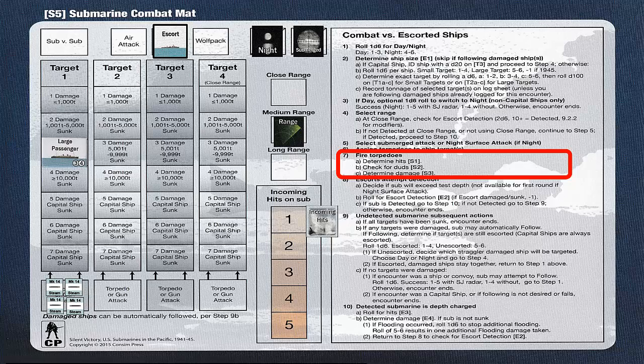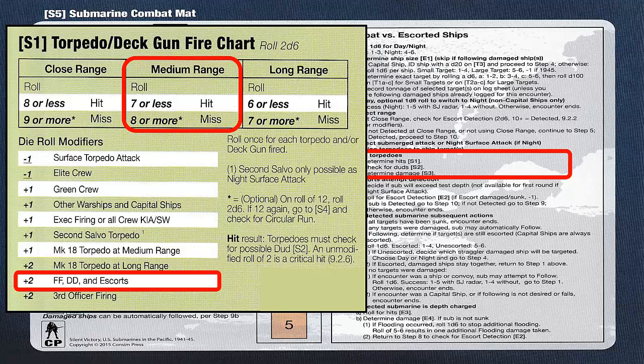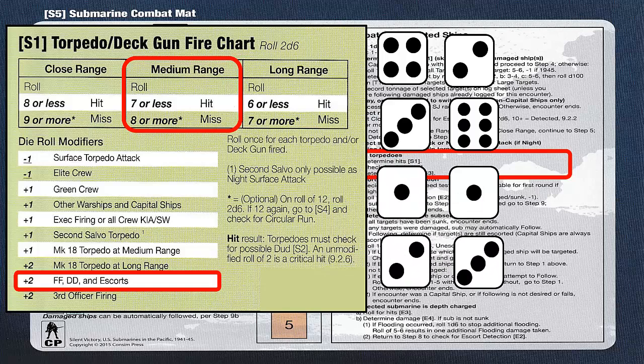In Step 7, we can now fire our torpedoes. Once again, we start with Chart S1 to determine if our torpedoes hit the target. There is a plus 2 die roll modifier due to the presence of Escorts. We will also use the Medium Range column again. We roll two six-sided dice for each of the four torpedoes fired. The first roll is a 6, which results in 8 after adding the plus 2 modifier — a miss. The next roll has a final result of 11 after adding the modifier, so this is also a miss. The final result of roll 3 is 4, which is a hit. The fourth roll result is a 7, which is also a hit, so we have a total of two hits and two misses.